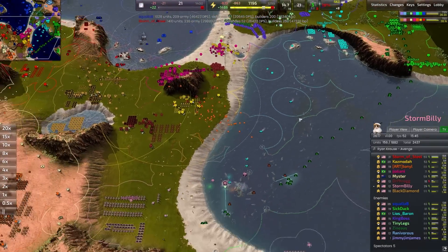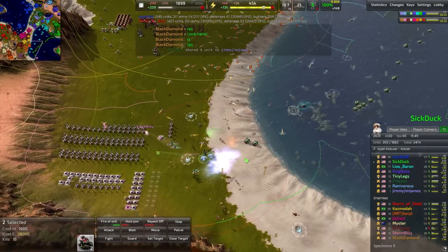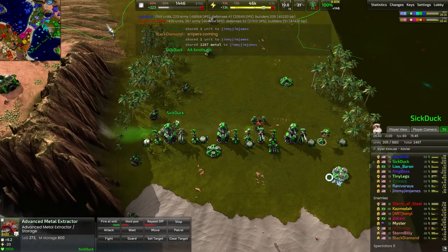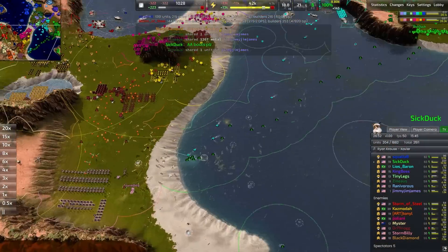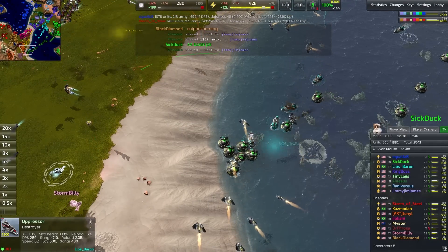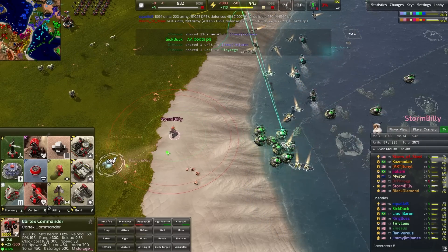Not a lot of build power to keep units coming, and this is suddenly a problem. Cataphracts over here will be EMP'd — a band-aid on that wound. Storm Billy needs to get the constructor in gear and start building more build power. With no way to reclaim all this, I'm going to say the blue player has solidly won the navy. Despite the phenomenal airplay, there's no way for the pink player to come back. Cataphracts are rolling up the beach and dismantling the economy. EMP bombers are trying their very best, but that's a lot of cataphracts rolling out of Sick Duck's base.